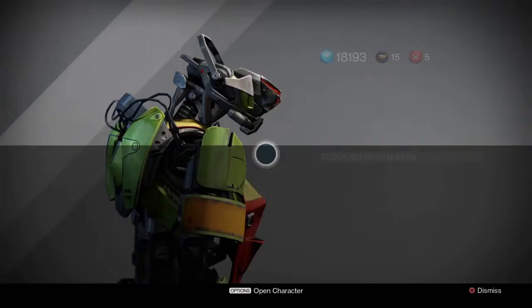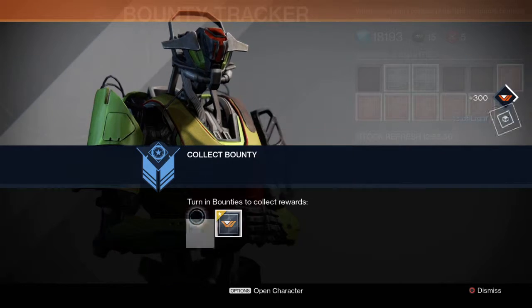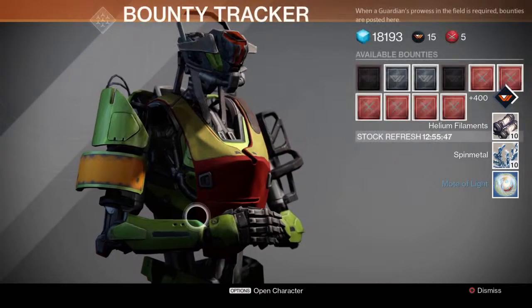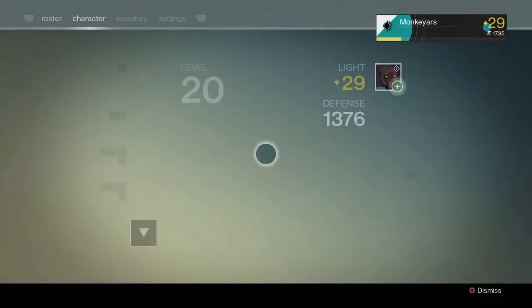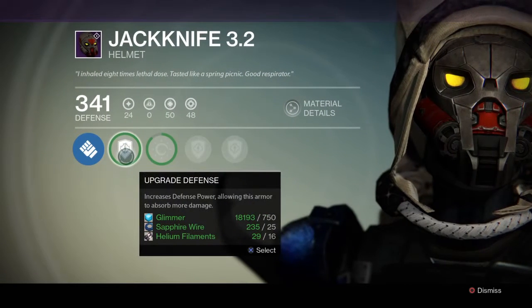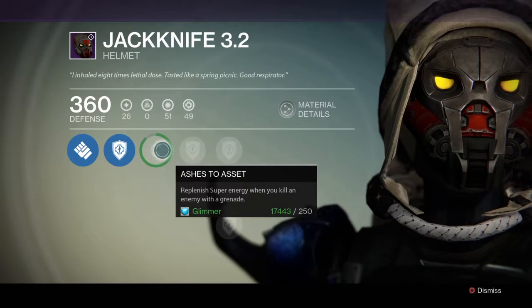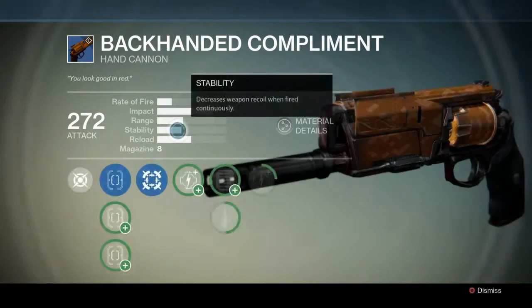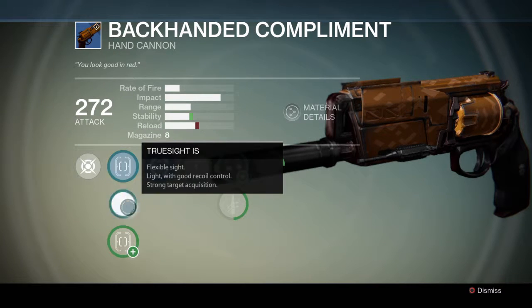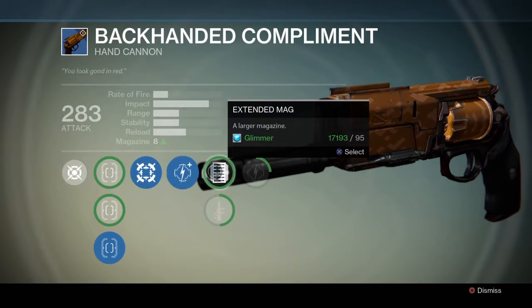Going to go and see Xander 99-40 and trade in all of these bounties. I've heard sometimes if you trade more than four at once you get an exotic bounty - didn't get it that time, got helium filaments and a mote of light. Got a load of upgrades now - there are some great sights there for the hand cannon and a damage upgrade, which is always good.